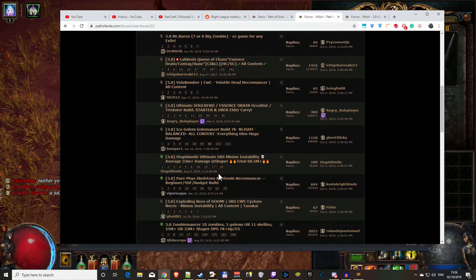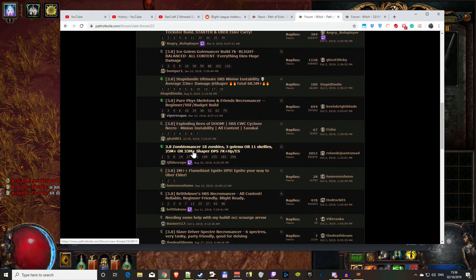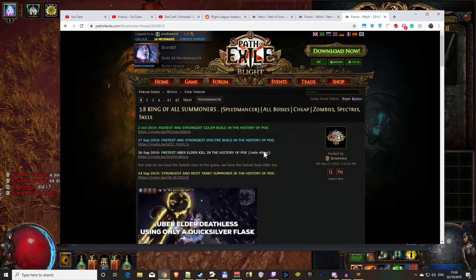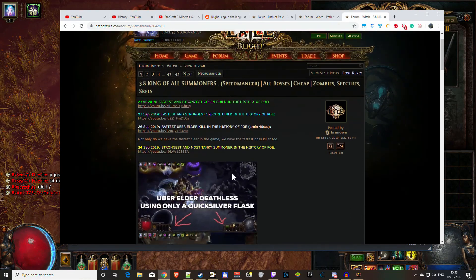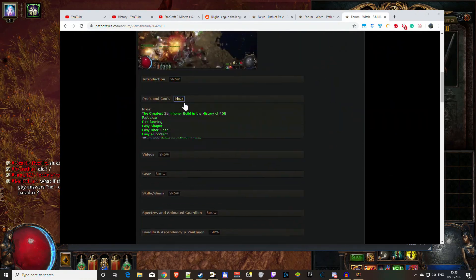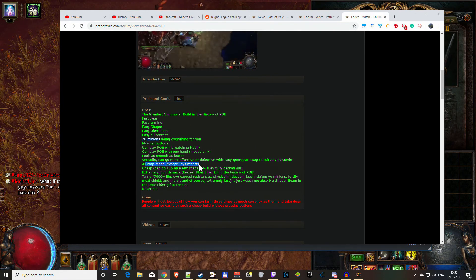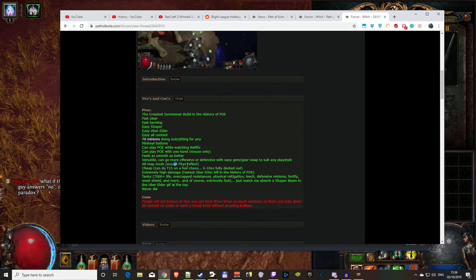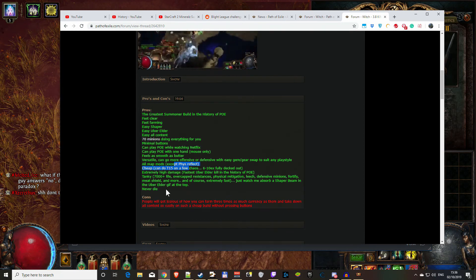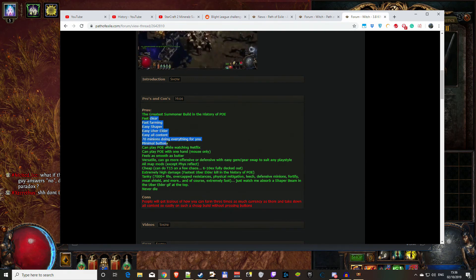For example, something like the zombie summoner build - it's better explained. If you read the introduction, it says you can run all mods except physical reflect. That should have been in the cons section clearly.